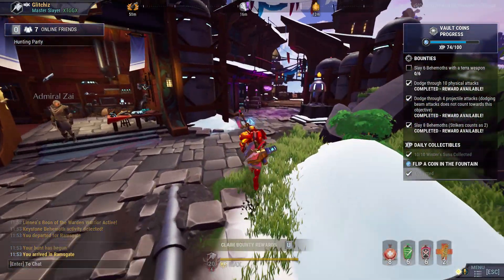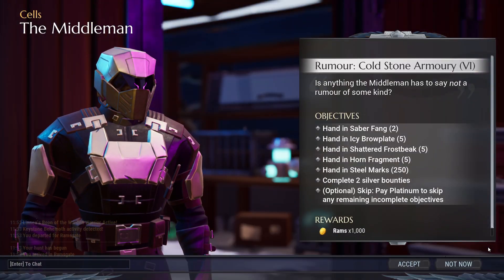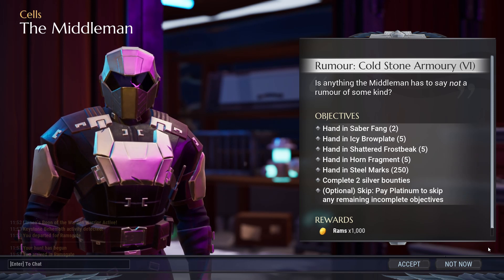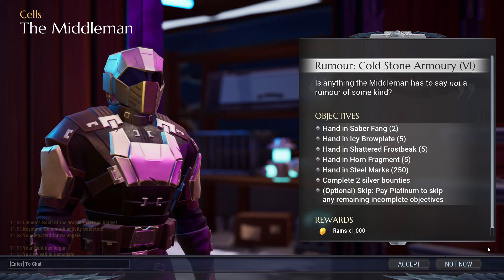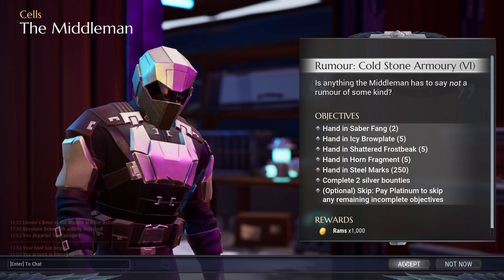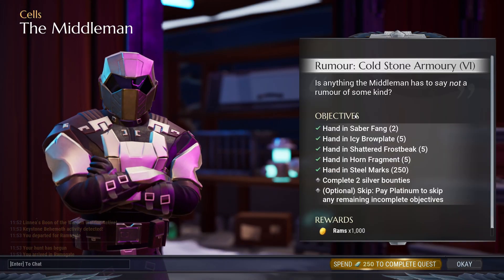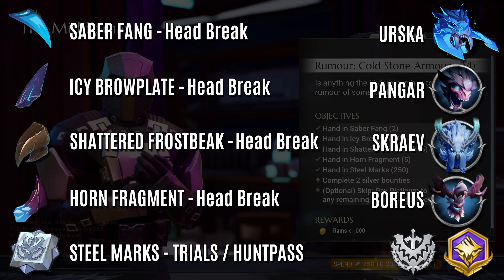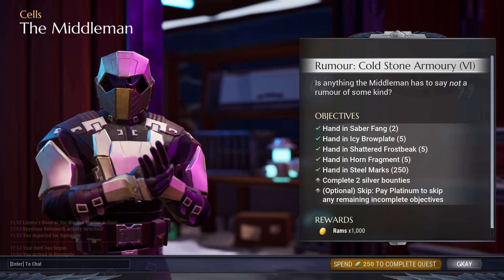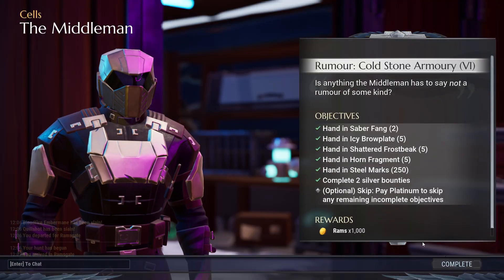Once you're done with part five, she's going to send you over to the Middleman to start part six. This step may take a little while — it's your typical farming mission for some behemoth parts, much like the Vision of Fire and other rumor quests. If you have all these parts already it will auto-complete, so you can just talk to him again and check. I had a lot of those parts already, but if you don't have them yet, here is a quick cheat sheet I made that'll tell you where and how to get all of those parts. Once you get all those parts as well as complete two silver bounties, head back to the Middleman to turn in part six.